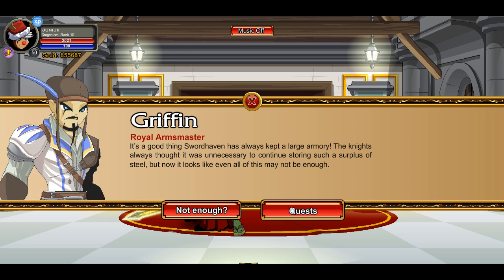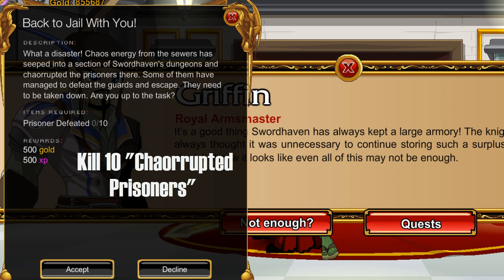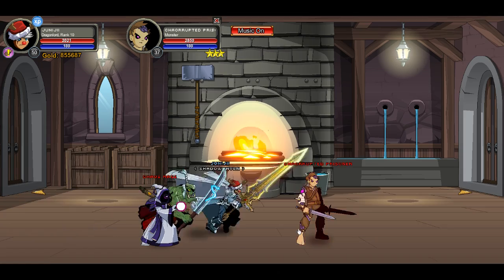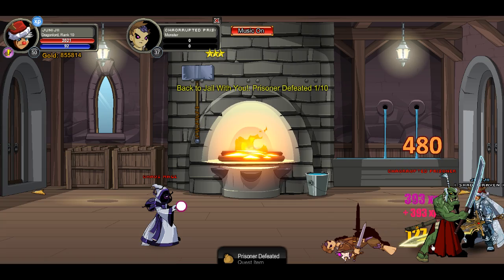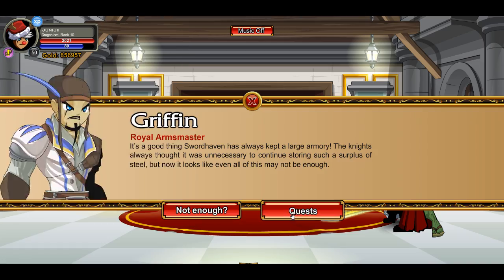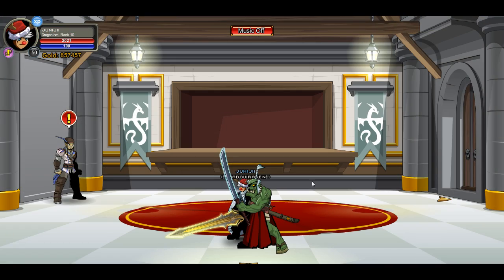Welcome to the Slasher and Armory walkthrough. First quest: kill 10 corrupted prisoners. They can be found all over the map. Kill them, and once we've killed 10 we're done with that. Come back, turn it in, and then cutscene.